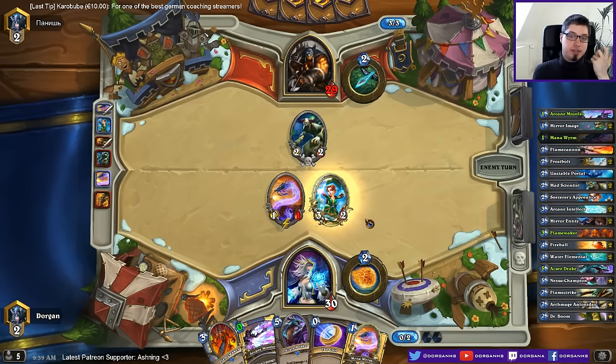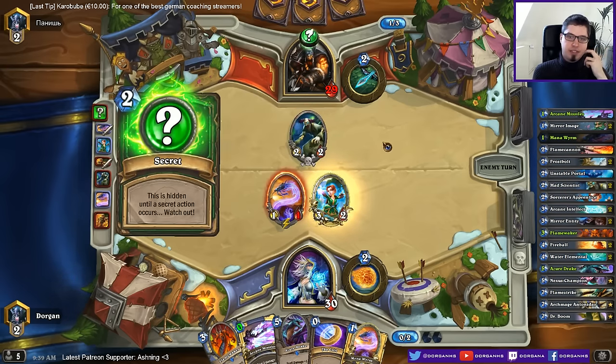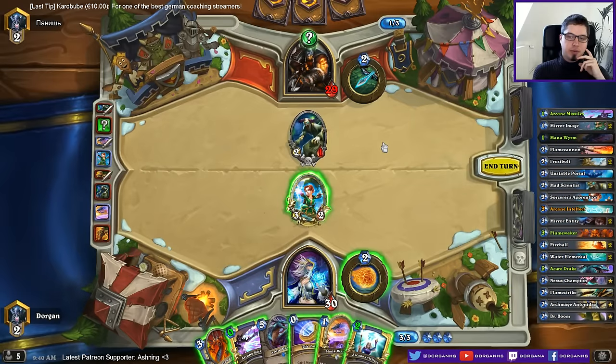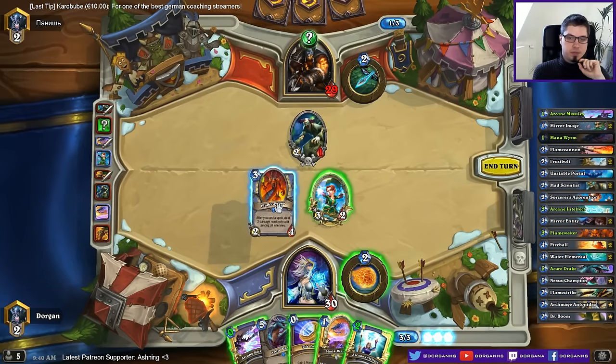If this somehow survives — like if he does this trade — then I could do okay. He does. Then I could even coin out the mana worm first. Not first, but you get what I mean. Maybe he doesn't even run two traps.